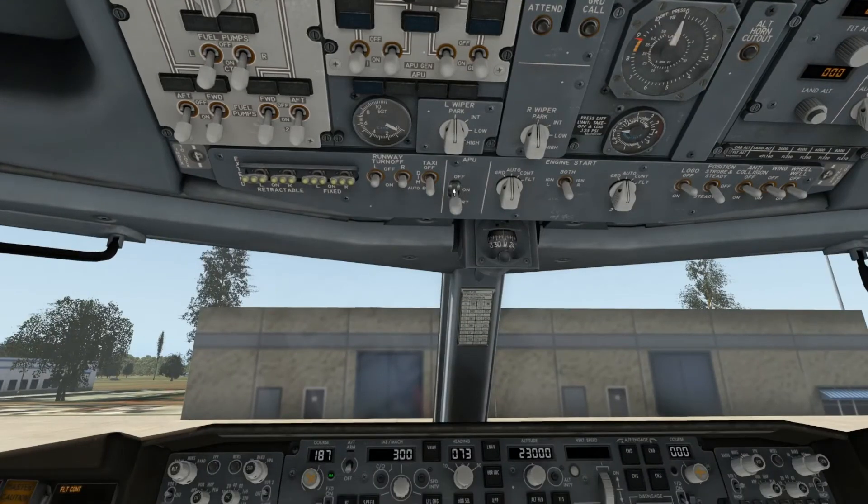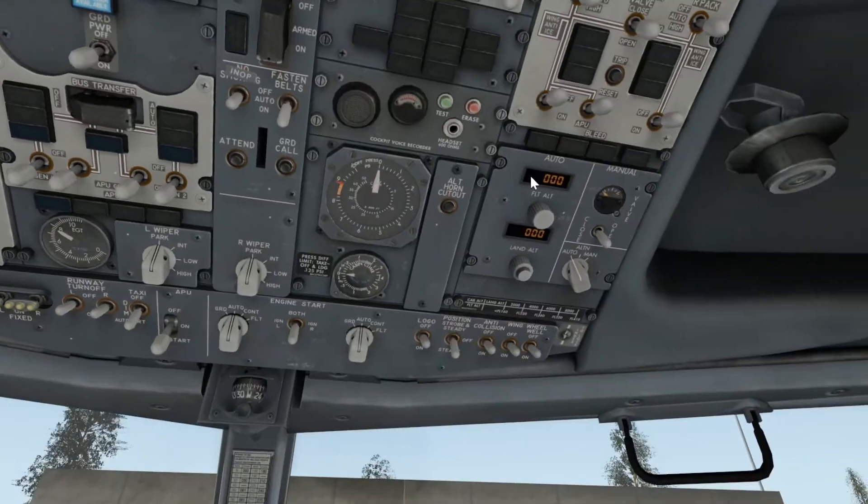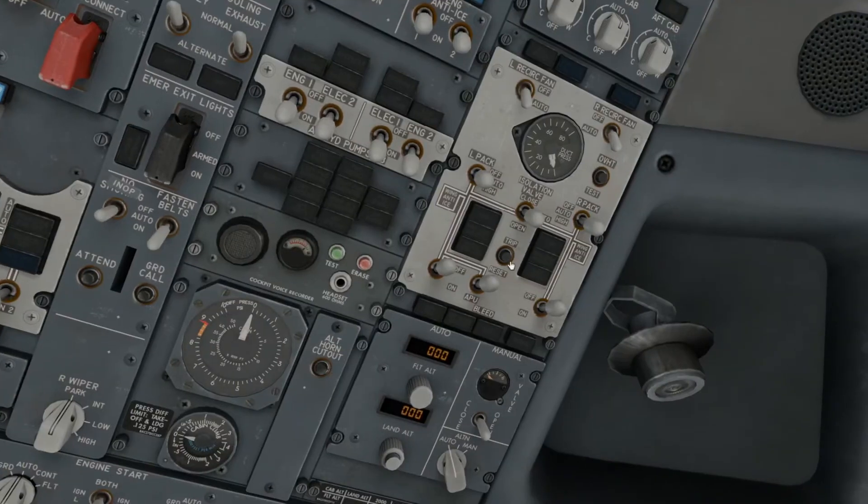Now I'm going to start my APU. You'll see that climbing — now it's on. Then what you want to do is head over to the panel above the autopilot and make sure you won't be able to start your engines without your APU bleed on.